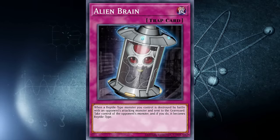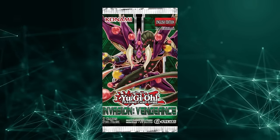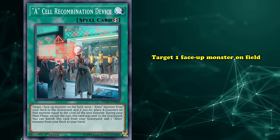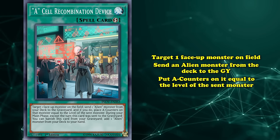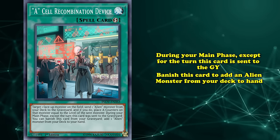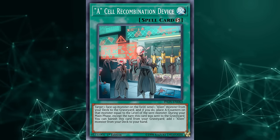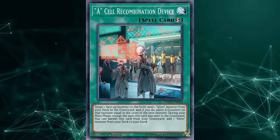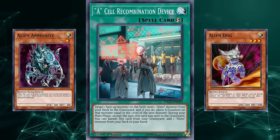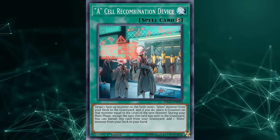This would be a sad note for aliens as they wouldn't receive any support for over 7 more years, until they randomly got support in Invasion Vengeance. A-Cell Recombination Device was a quick play spell that lets you target one face-up monster on the field, send an alien from your deck to the graveyard, and put counters on that monster equal to the level of the monster sent. During your main phase, except the turn it was sent to the graveyard, you can banish it to add an alien monster from your deck to your hand. While the card had both necessities that aliens needed bundled into a soft once-per-turn card, they seemed to have mixed up the good effect — the search power — as a graveyard effect. Not only did the A-counter effect make this card only good going second, but the search effect couldn't even be activated right away, causing you to wait a whole turn.